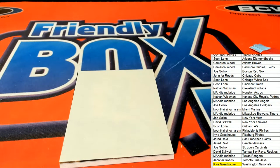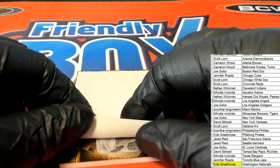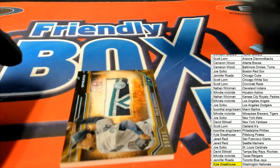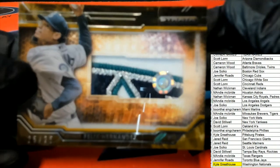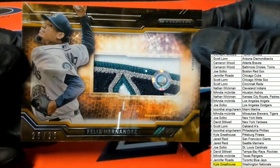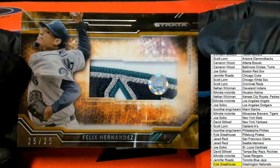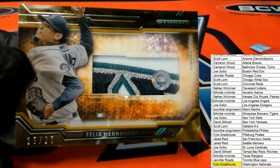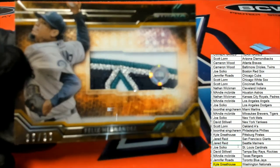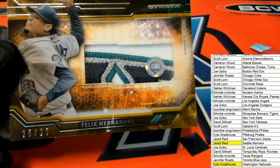Every memorabilia piece out of Strata has a code, and you can punch in that code and see what game it was taken from. It's King Felix — oh, nice hit! There's a code right there on the jersey — you can tell what game, maybe he pitched really good that day. A nice pull there for Seattle — Jared R coming away with the hit of the break. Congratulations!